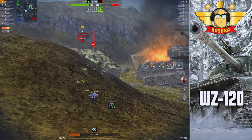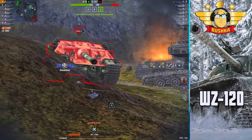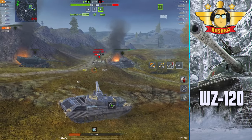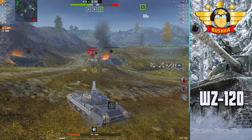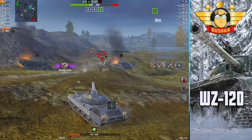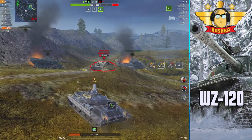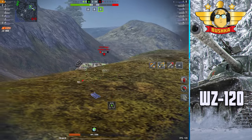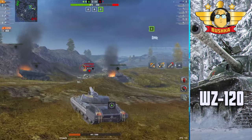The gun handling feels good. The on-the-move dispersion was surprisingly good - it felt really good at on-the-move rotation. Blitz Stars bears that out: 0.16 on the move on good terrain, 0.15 on turret rotation, and 0.08 as a coefficient when you're wiggling the gun up and down - which is excellent.